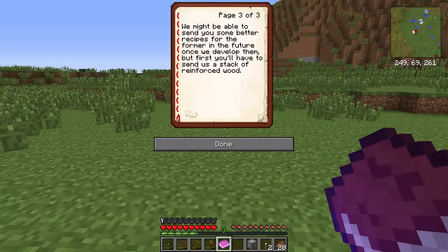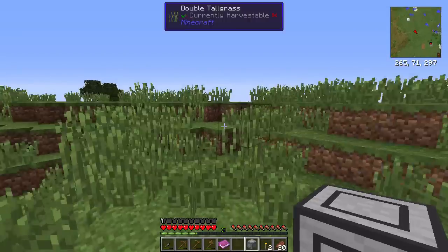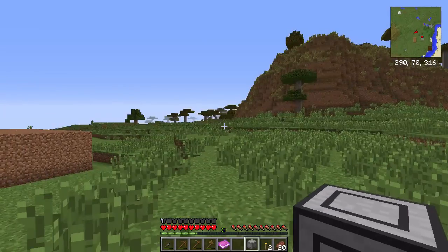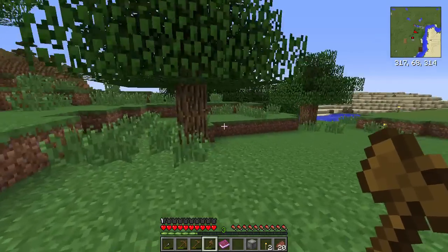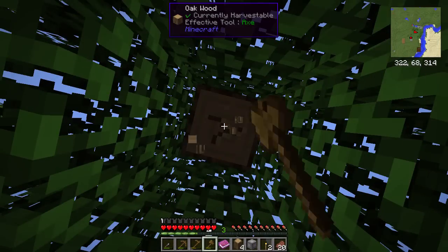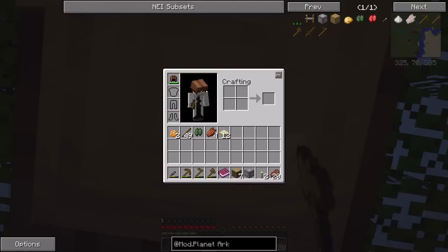'With this and the force of water, you can pine together wooden logs and cobblestone to make yourself some reinforced wood — perfect for making slightly better tools. We might be able to send some better recipes for the former in the future once we've developed them, but we'll have to send a stack of reinforced wood first.' Wow, that's gonna be expensive, he says, even though he wrote and made the thing.